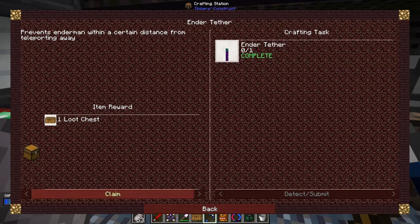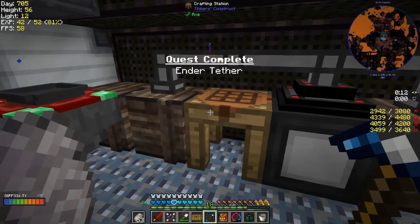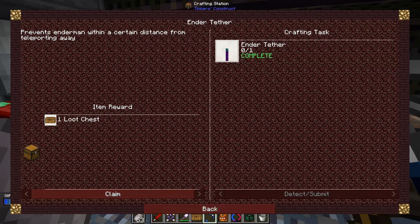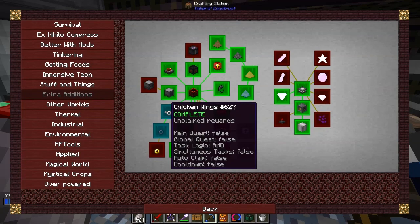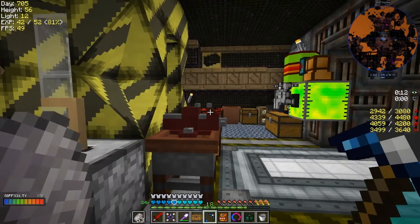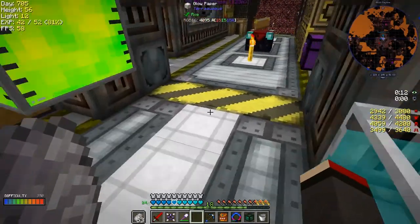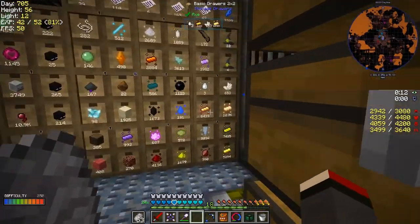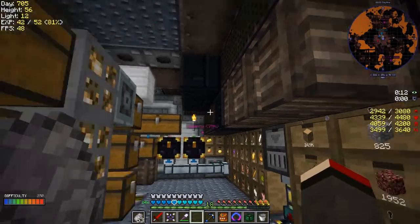Let's go back to that quest now - F4 - we'll claim that one, done it. And we've already completed the Ender Tether so we'll claim that one too. Let me just check I've got enough space in here - yeah. Let's claim that one. There's not too much on this one. Let me open up some of these loot chests - 16 Fertile Potion, which causes things to grow I believe. Putting that in here.